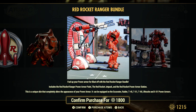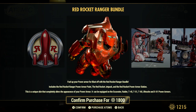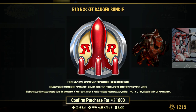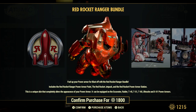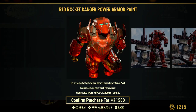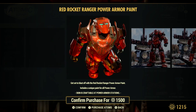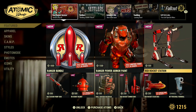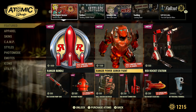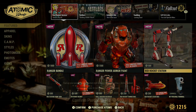The power armor station itself could reach a thousand atoms on its own, and the bundle also comes with a jetpack, so 1800 probably makes sense. The power armor paint alone is 1500 as mentioned, so 1800 for the bundle — buying the paint alone would be kind of silly. You'd go and buy the bundle, and that's kind of what they're trying to get you to do.